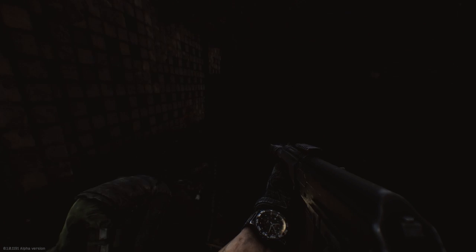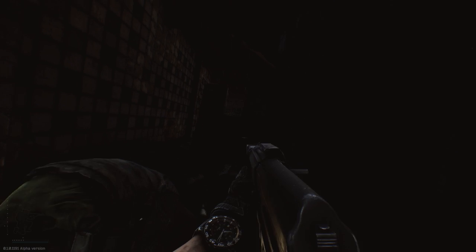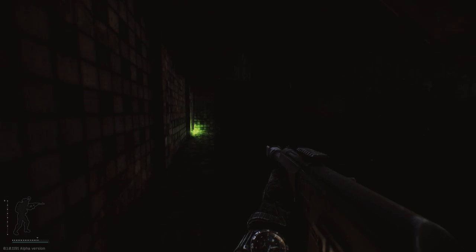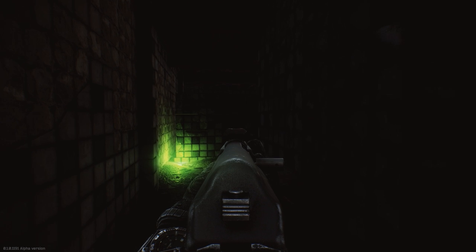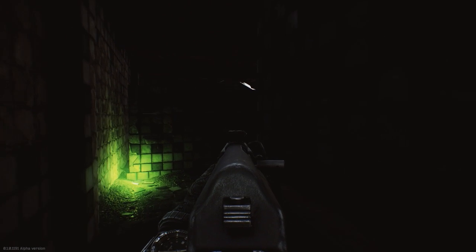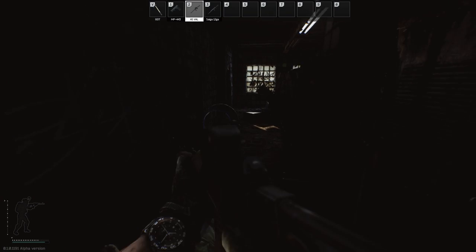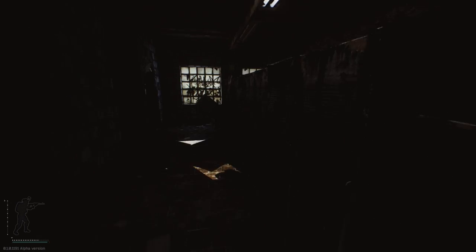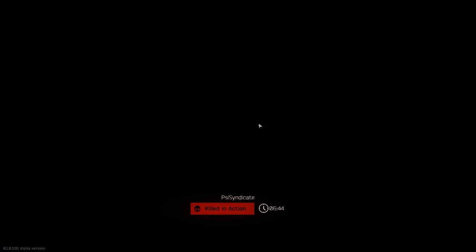Someone could sneak in here as well, like an actual player. Let's see if we can get a flashlight on the pistol or shotgun now. I have seen the AI toggle the flashlights before, so don't be mistaken thinking that. Holy fucking shit, my heart. Okay, hopefully that was some good action — that was some great action.